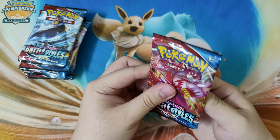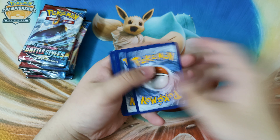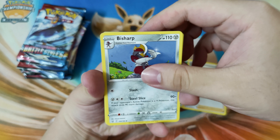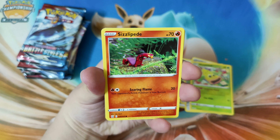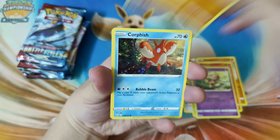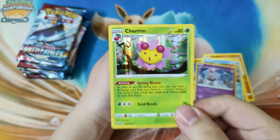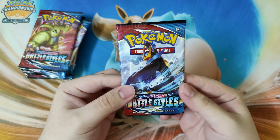Let's move on to our next pack and see what we pull. Beedrill Raid Urshifu - code card for you. Starting off with a Grass Energy, Shero, Bisharp, Whirlipede, Mankey Single Strike, Sigilyph, Baltoy, and Timbur.